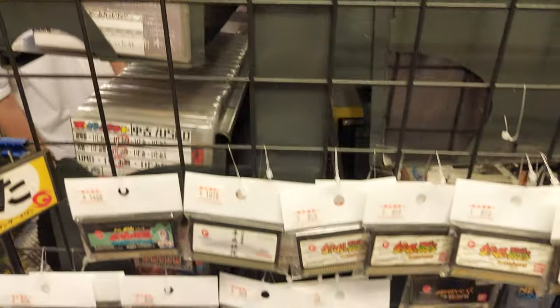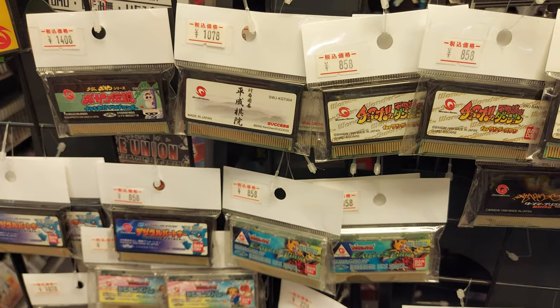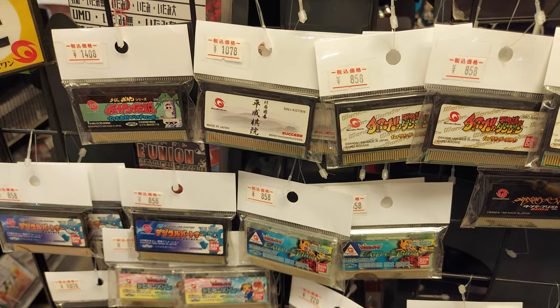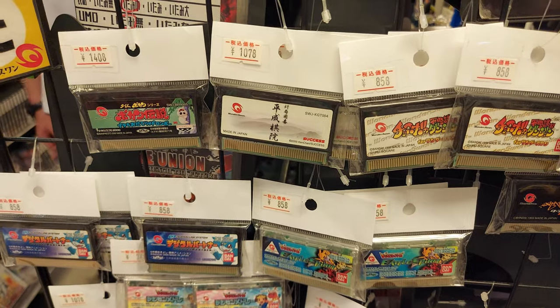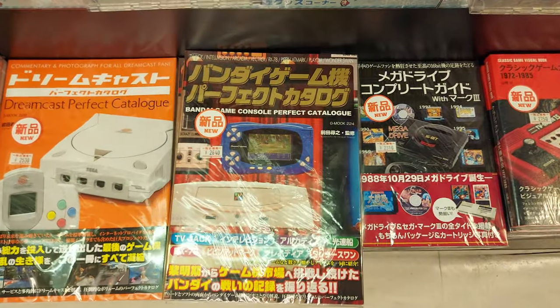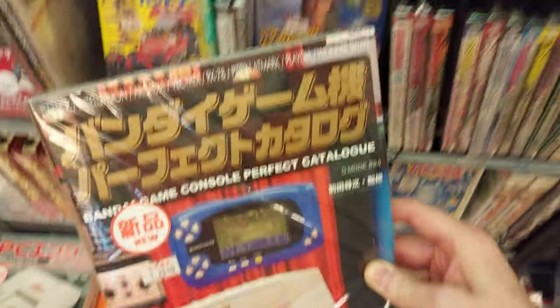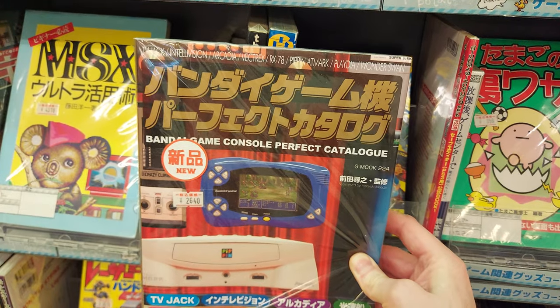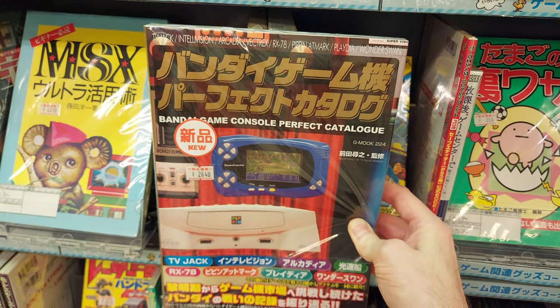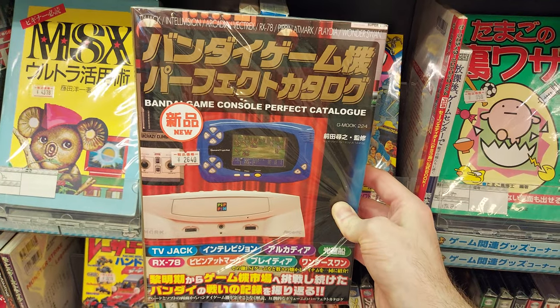I'm going to do a jump cut here and we'll be either at the hardware section of Super Potato or another shop. Okay, I lied — I did not find the hardware yet. But I did find this awesome book all about Bandai game consoles — pretty cool. About 2,600 yen. It's got gaming watches and an MSX type looking thing, RX-78, and they've got the WonderSwan here. That would be pretty cool to look through.